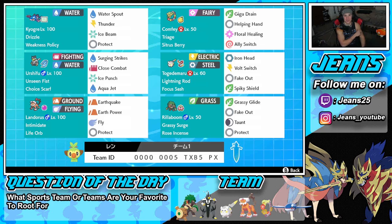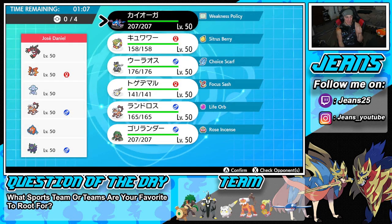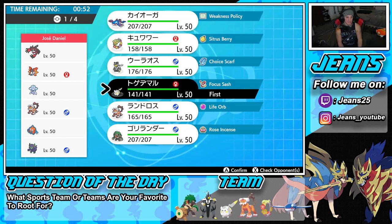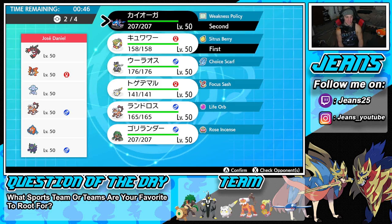I'm feeling good today — feeling like an easy winning record, or potentially a perfect record. Battle number one, we're going up against a Yveltal team featuring Volcarona, Nihilego, Landorus, Rotom Wash, and support Grimmsnarl. I feel like I want to proc the weakness policy and just get after it. He could lead Nihilego, Landorus, or Rotom Wash. We do have lightning rod so I could go in with Togdemaru, but I think I'm just going to lead Conkeldurr alongside Kyogre and try to get that weakness policy proc.